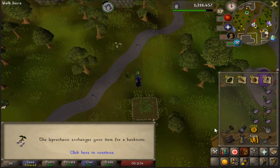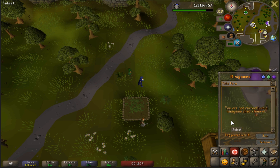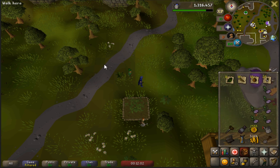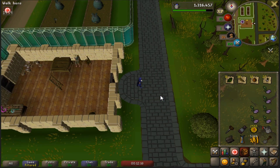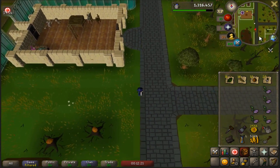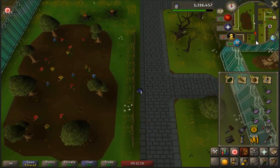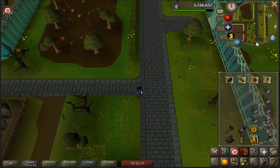After harvesting the berry bush, set your minigame teleport to tithe farm. This is the minimum requirement for the farm run - since you're doing this specific farm run you should have a high enough farming level for palm trees and have the minigame teleport unlocked. Once you reach Zeah, run south all the way down to the herb patch and do that herb patch the same as Falador and the other two.